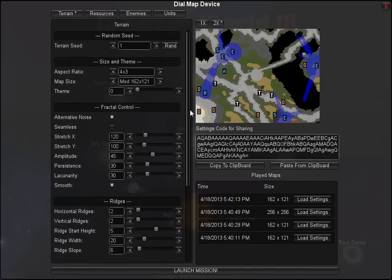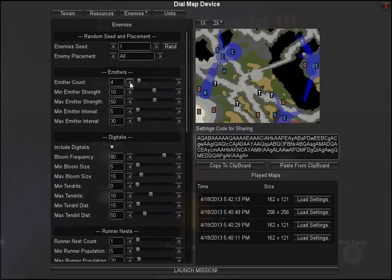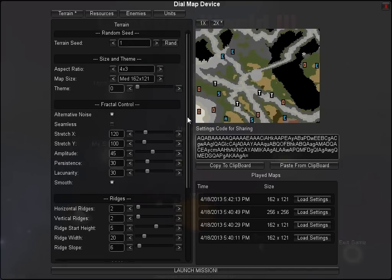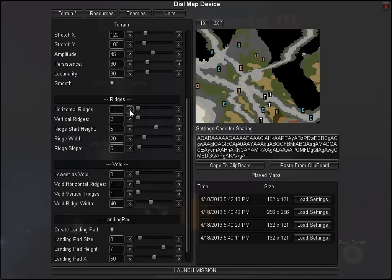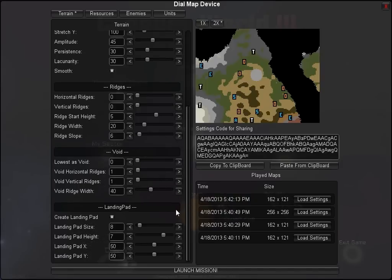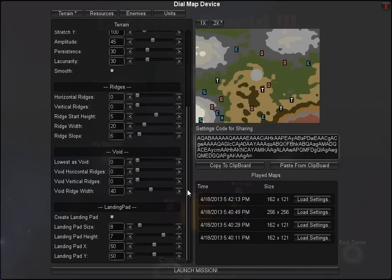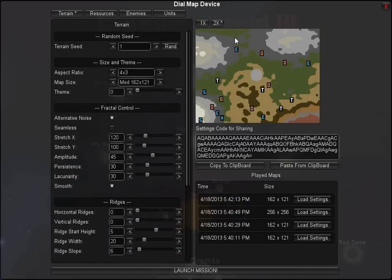Before I explore some of the other options, let's hop over to enemies and turn off the digitalis — I just want to get rid of that blue so we can focus on the terrain. Let's also turn down the number of horizontal ridges and vertical ridges, and remove the void. Now we just have a nice clean fractal terrain to work with as I tweak some of the fractal parameters.